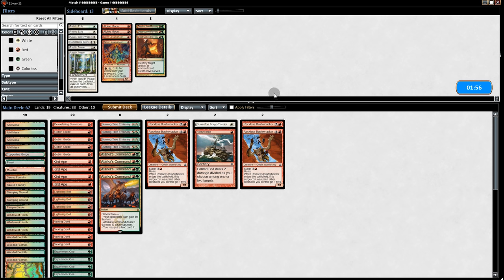Going into game 2, I'm putting in the Forge-Tender. I feel a bit bad because the last change I made to the deck was taking out a Forked Bolt to put an extra one of these in — a second Forked Bolt would be so nice here. We're going to dump two Bushwhackers because they're vulnerable to the pinging, and for the same reason I'm not bringing in the Grim Lavamancers since they can also get pinged really easily.